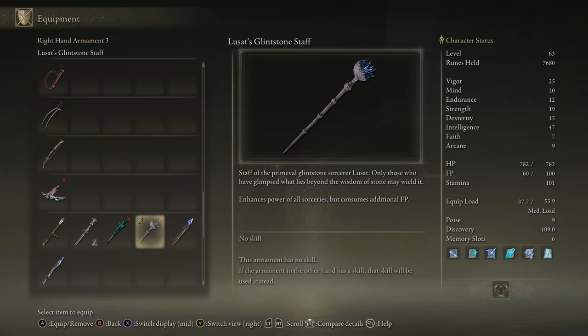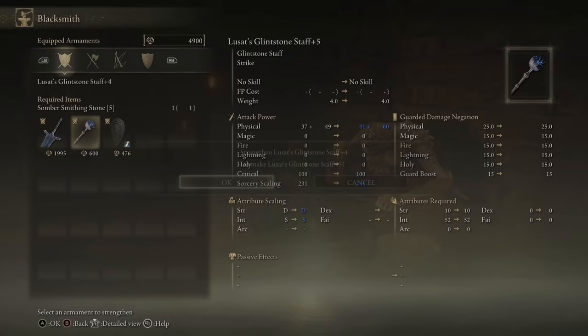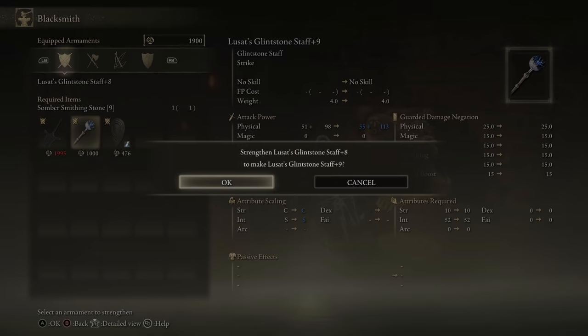Of course, you want to upgrade this staff as much as possible. Getting it to plus nine — which you can do just from the first three zones — is plenty powerful, so pump that staff.